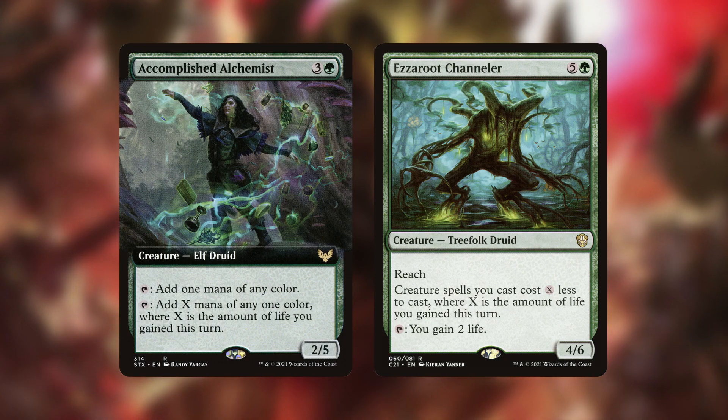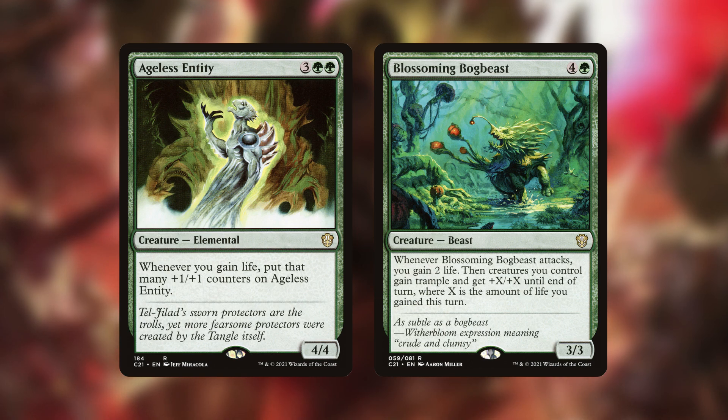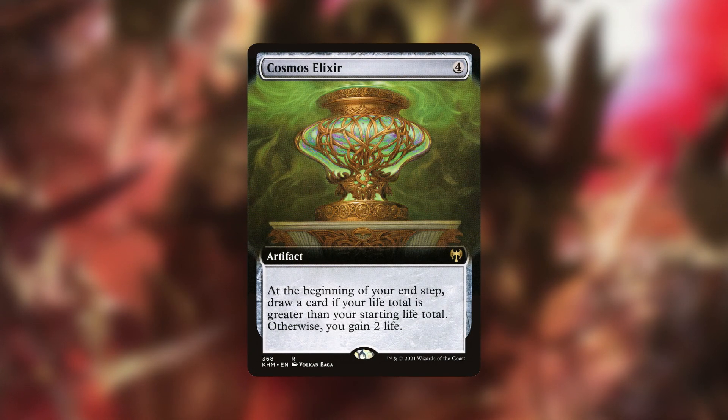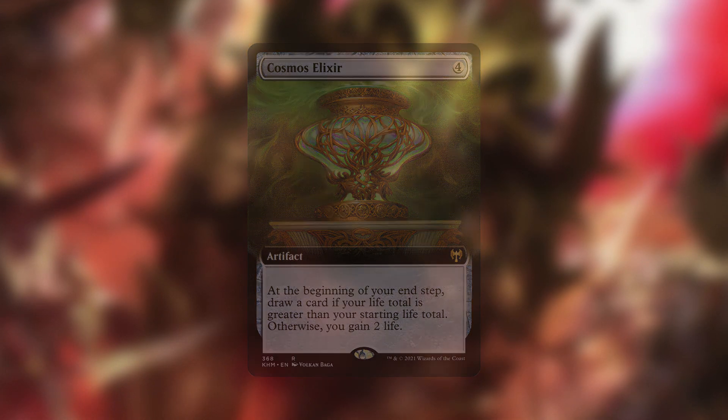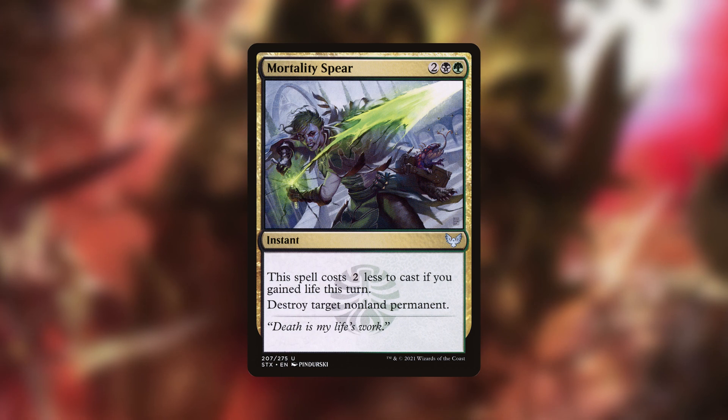Returning to the food tokens specifically, they gain us free life whenever we use them, so a life gain strategy has formed as well. Accomplished Alchemist and Aesi Channeler effectively ramp us the more life we gain, Ageless Entity and Blossoming Bog Beast become bigger as we gain more life, Cosmos Elixir draws us a card if we've gained enough life in the game, and Mortality Spear serves as a cheap removal spell to deal with almost any threat.